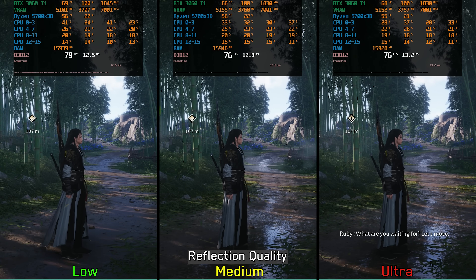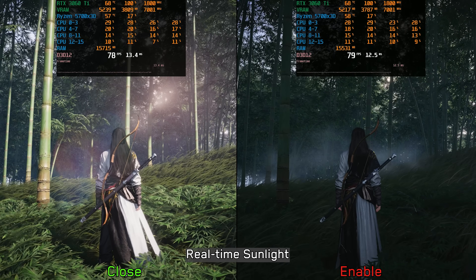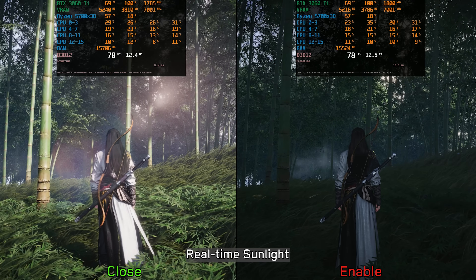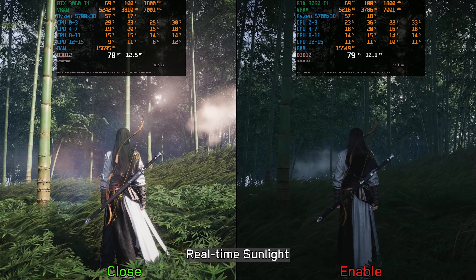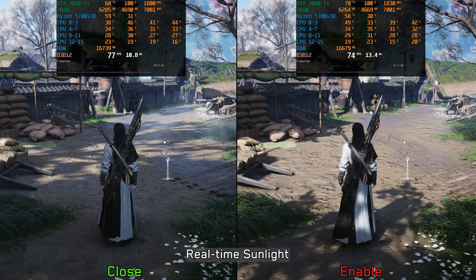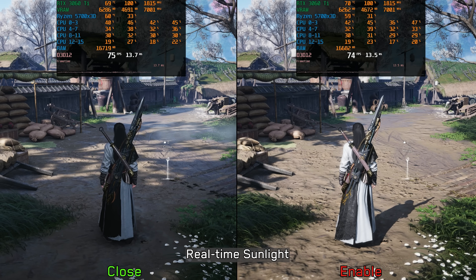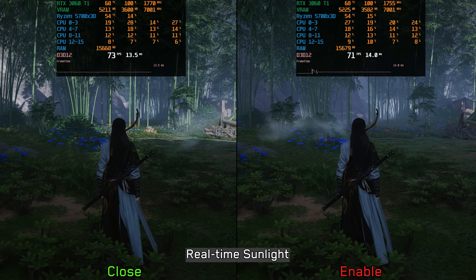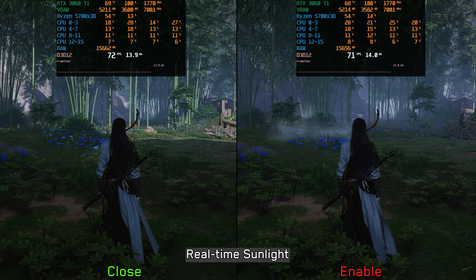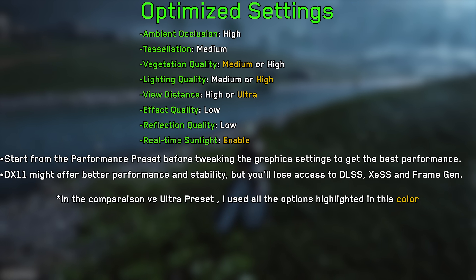Finally, we have Real-Time Sunlight, which controls how sunlight and sun shadows react to environmental occlusion. When this setting is disabled, sunlight leaks through trees even when the sun is blocked. It also determines whether shadow positions update dynamically with the sun and time of day. Performance-wise, there's only about a 2–3% cost, so if you want a more realistic representation of sunlight and shadows, I recommend keeping it enabled.